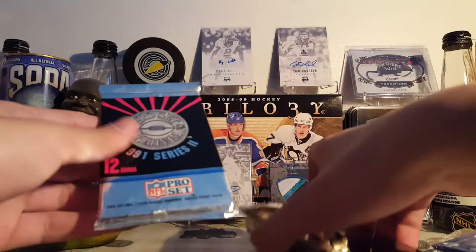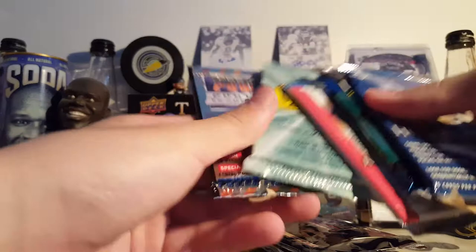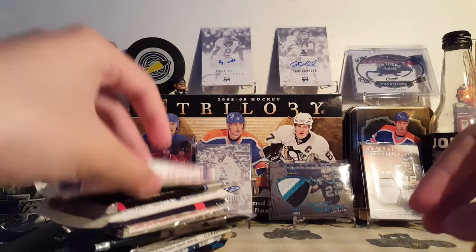How should we do this? Let's go Honor Roll, Bazooka, Diamond Collection, Score. Let's see what we can get in this interesting box. Let's begin with Score — there's gonna be nothing in here, I'll just breeze through these quick.